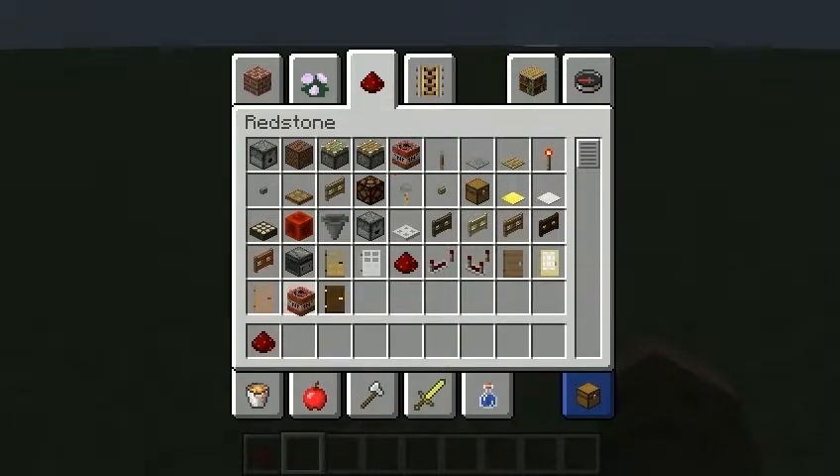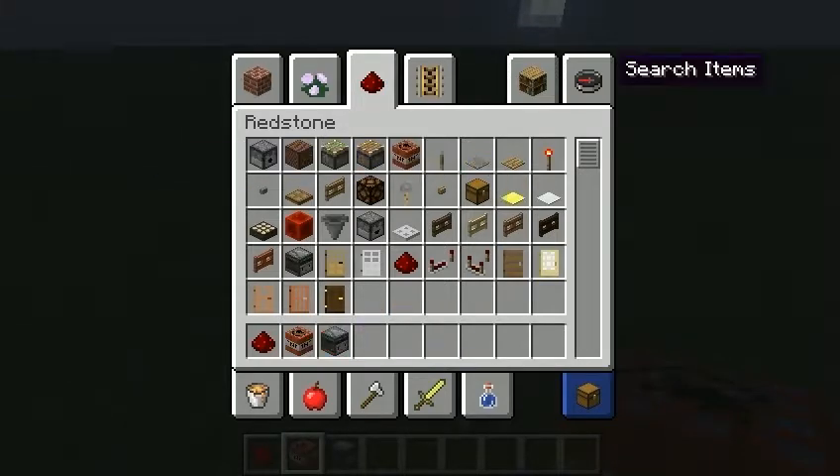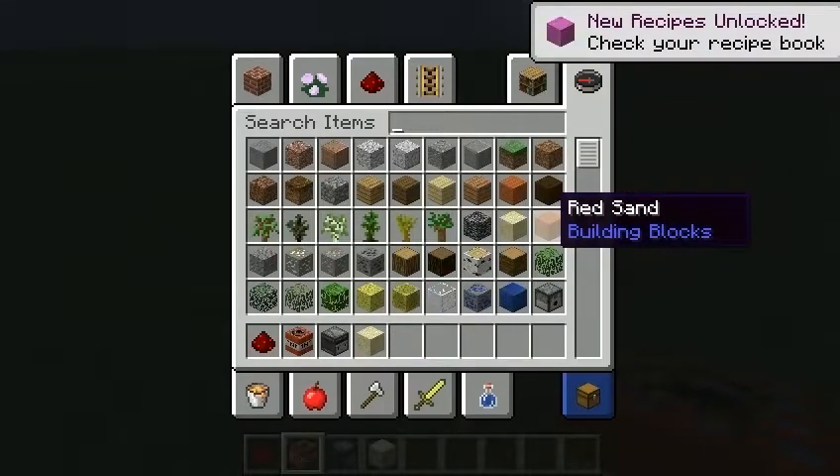What we're going to be doing today — for those of you in PvP and all that — I'm going to be showing y'all how to create a sand house trap. And for that, you'll need some Redstone, some TNT, an Observer, and some Sand. A sand of your choice — you can use Red Sand or Regular Sand.